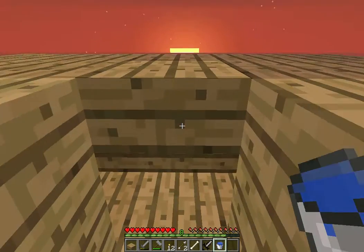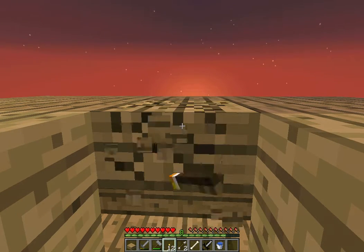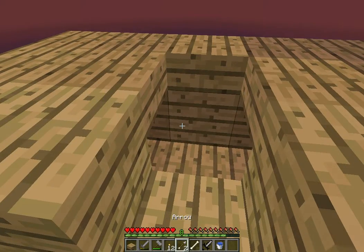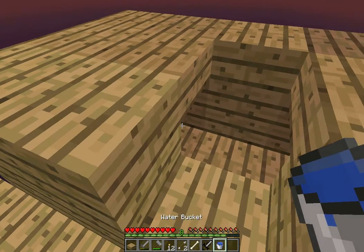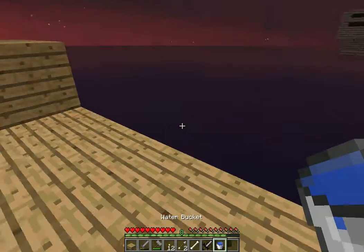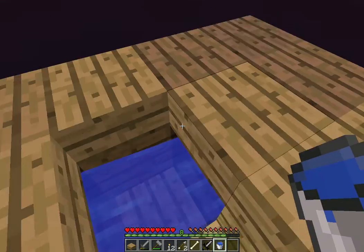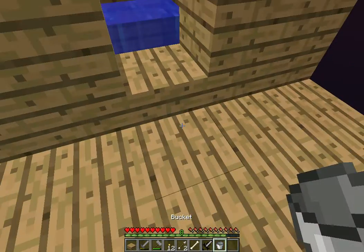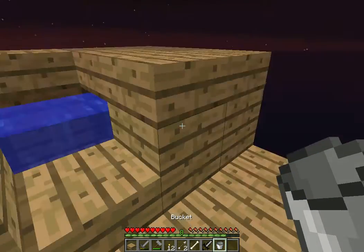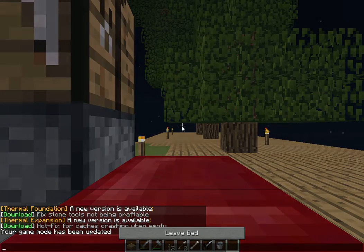Because now we have enough to set this up. I'm going to put one bucket of water right there and the other bucket of water right there. Now — infinite water source. That's an achievement. That will help us a lot.